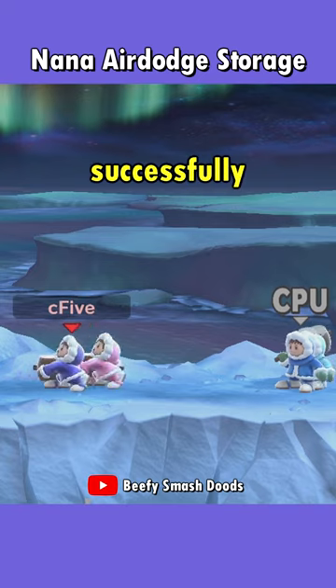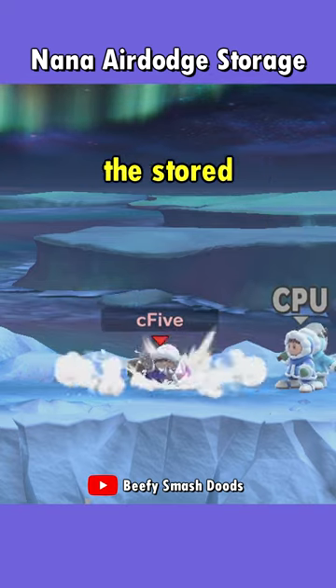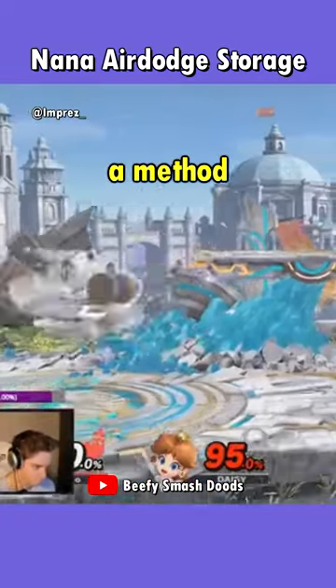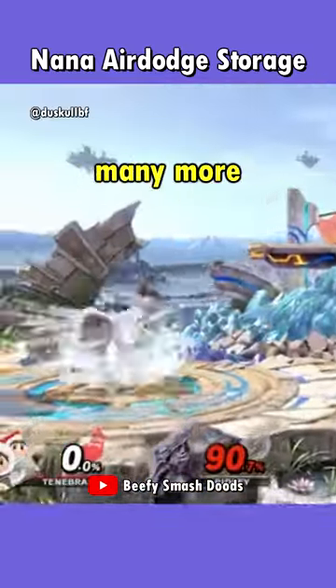If done successfully, input an attack after the side special, and Nana will release the stored momentum from earlier and shoot off to the side. There is even a method where Nana simply has to drop through a platform, and I'm sure many more will be found.